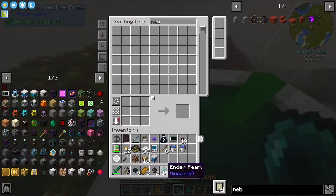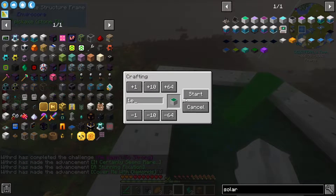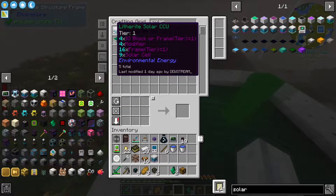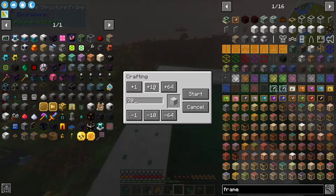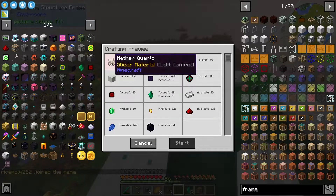Solar cell — we want 45. Start the craft. Beautiful. What is next? The frames are going to be so expensive, aren't they. We need, assuming my math is correct, 80 frames. So if we search up the frames, we need 80 of them. We're only missing the quartz and the enderpearls — we have the litharite cells. This is actually really cool. This episode might be a long one because I'm excited. Okay, where do I need to go? First trip is to the nether, because we need to set up the power for the nether quarry to get us some quartz.